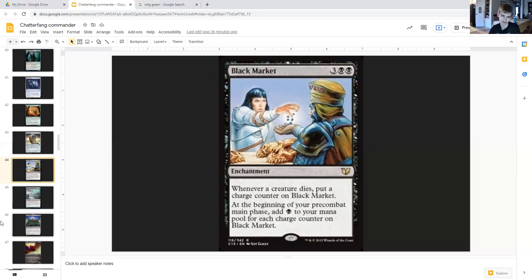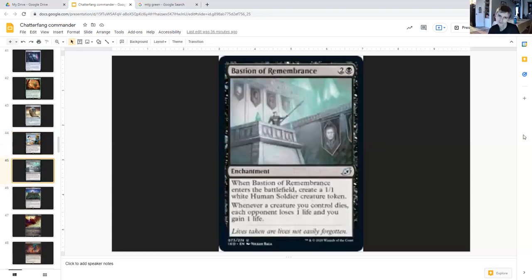Bastion of Remembrance costs two generic and black enchantment. When it enters the battlefield, create a one-one white human soldier creature token. Whenever a creature you control dies, each opponent loses one life and you gain one life. This allows for a sustaining drain game — sitting behind a wall of creatures and draining your opponents to death. Pretty nice — allows us to stay alive.